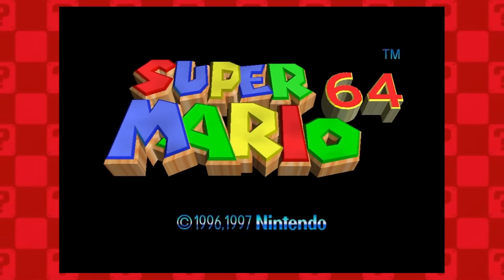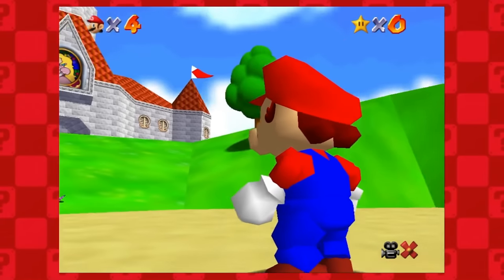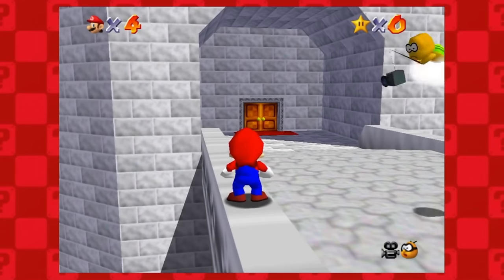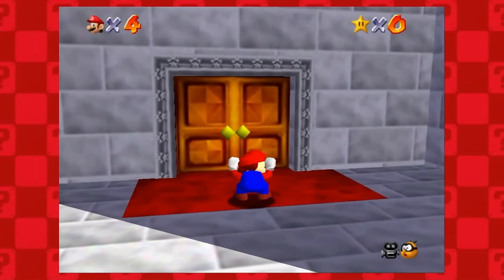Now to 3D with Super Mario 64. After we read Peach's letter, we are dropped outside of the castle. Once we run up to it, we can do Lakitu skip — or not, because I'm not very good at this game. And then sit right on this red carpet in front of the door. Amazing.